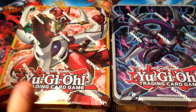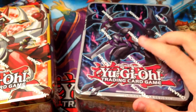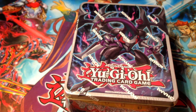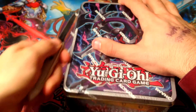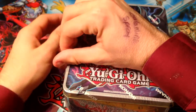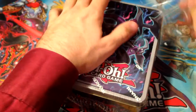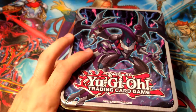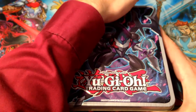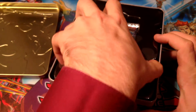Alright, enough blabbering — let's go ahead and open up these tins. I'm going to open this one first because I already have a ghost rare of it, so might as well open something I already have. What I want to accomplish with these tins is to see if I can make a Burning Abyss deck, because Burning Abyss is still a top-tier deck and the cards are much cheaper now. It'll probably get hit by the ban list in a few weeks but whatever.